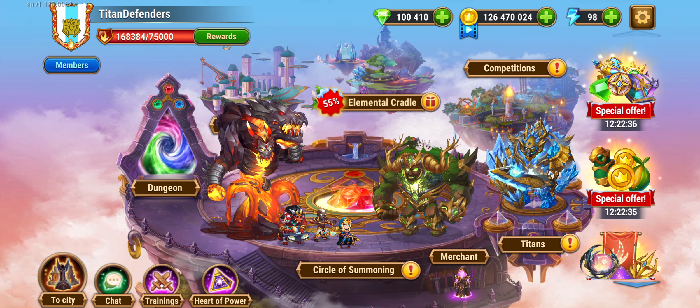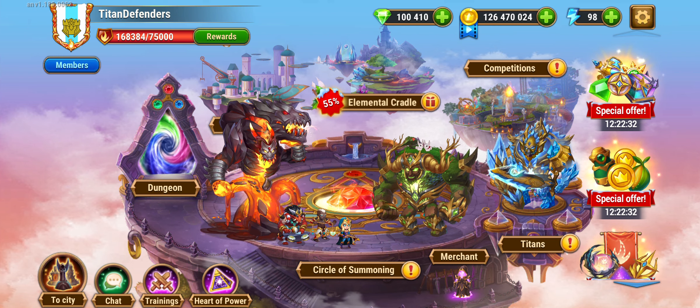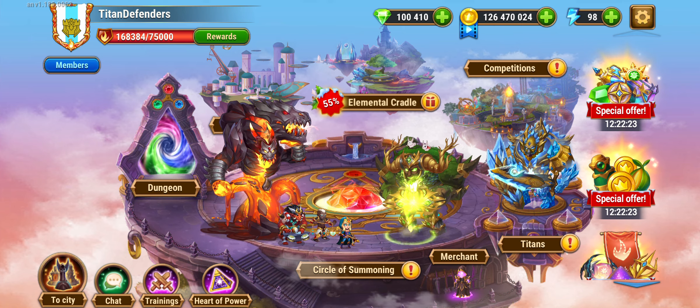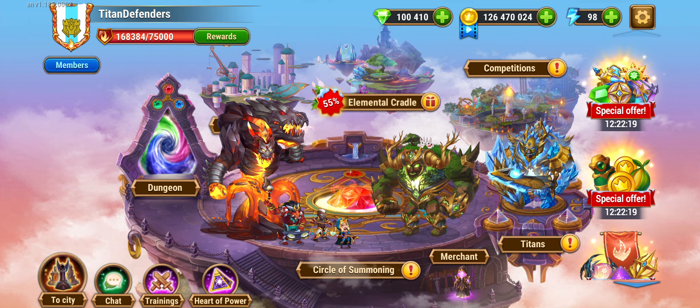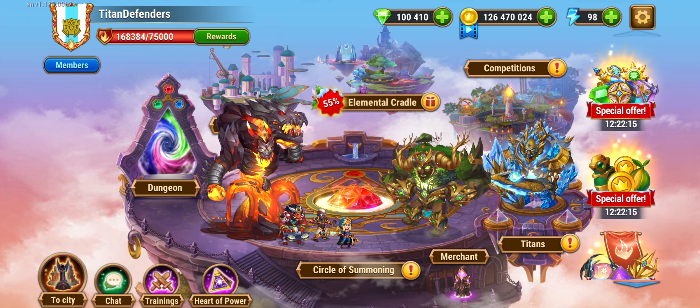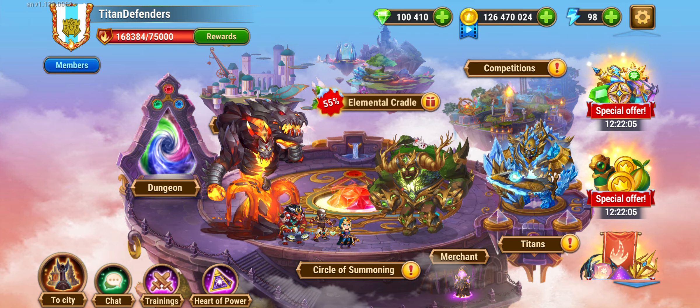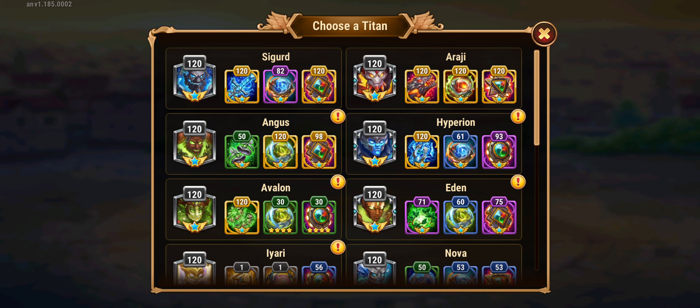To max out a titan via emeralds you'd need to spend 750,000 emeralds - and that's very, very expensive. If you want to max out the artifacts via hydra heads, you're looking at nine months. Doing it through emeralds costs approximately 750,000 emeralds per titan, or about 2,250,000 emeralds to max out three titans' artifacts, leaving aside the gold component. Dungeons are also super important as they provide the gold unit for titan artifacts, gift of elements, and potions to level up your titan.